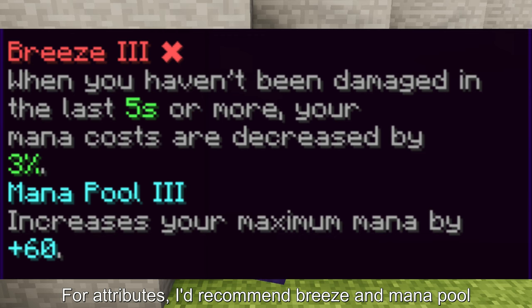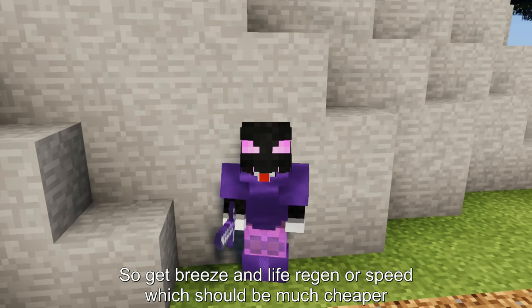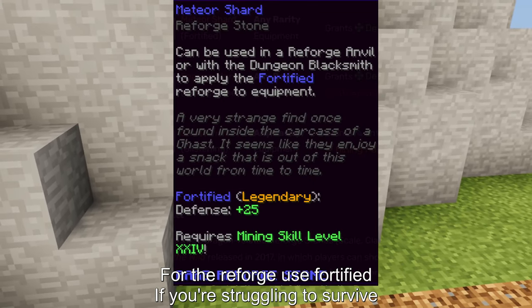For attributes, I'd recommend Breeze and Mana Pool, but they may be expensive. So get Breeze and Life Regen or Speed, which should be much cheaper. For the reforge, use Fortified if you're struggling to survive.